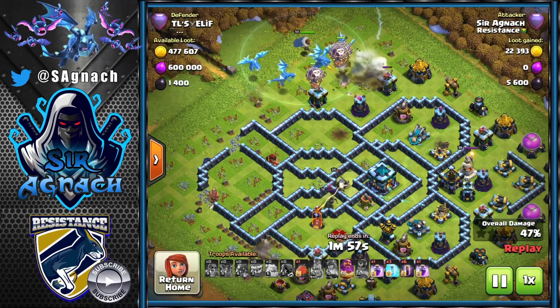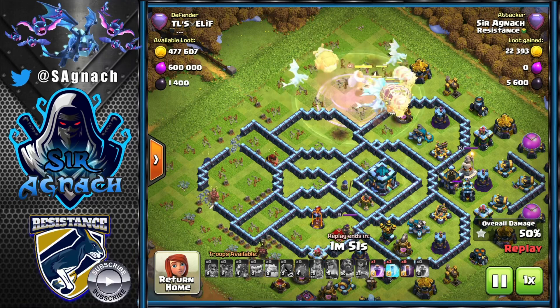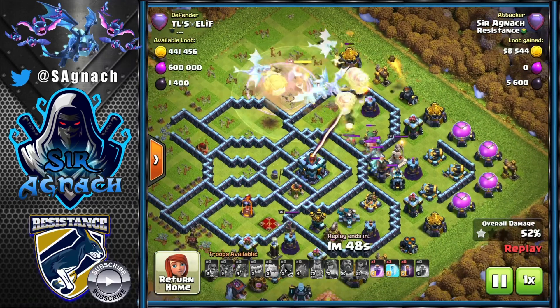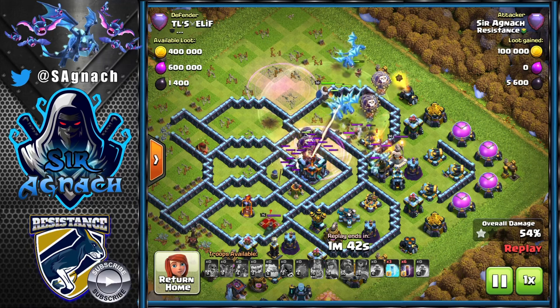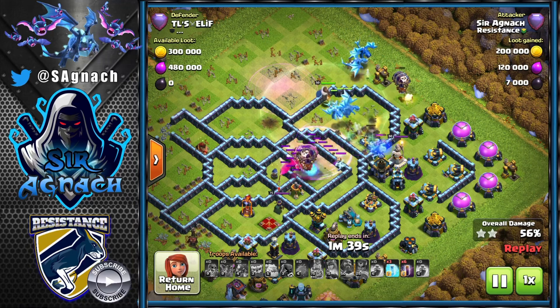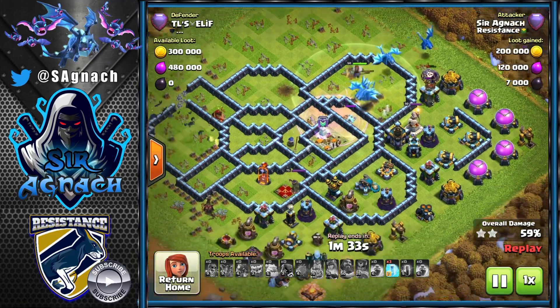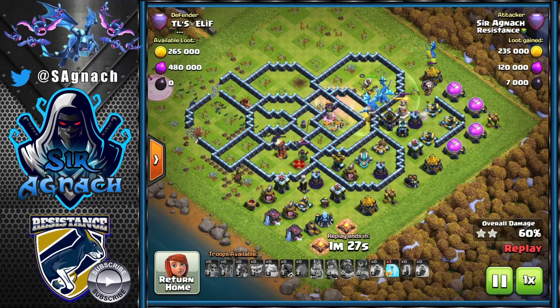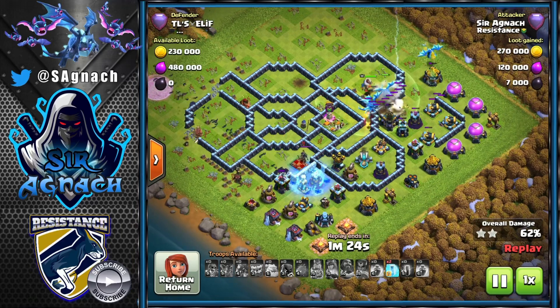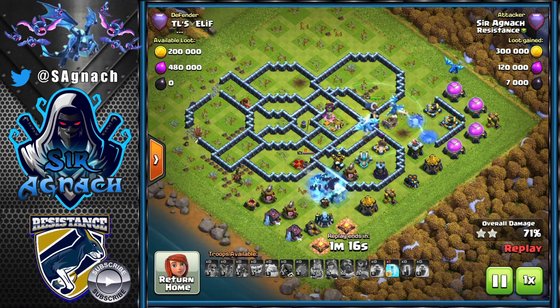I put an e-drag at one o'clock just to funnel the rest of my e-drags and loons, then I send the blimp for the tank hole. The sweeper is facing the other way so the blimp gets all the way there. With a dragon and five loons under rage, the tank hole will go down as long as there are no tornado traps pulling them. You should get it down nice and quick, though you'll lose all your loons and probably half the health of your dragon.